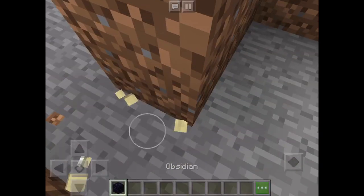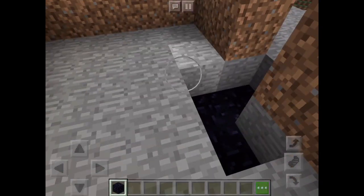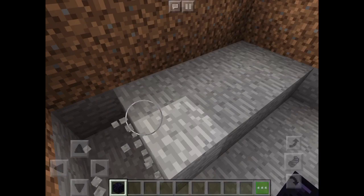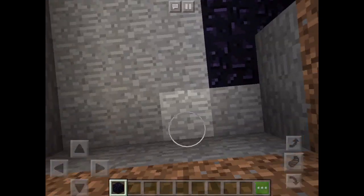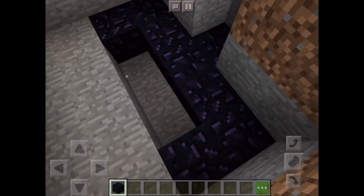The first thing you can do is just dig down a bit and add some obsidian layers so people can't just try to dig into your base. Unless they have a diamond pickaxe, they can't really get into your base, which is really cool, really easy, and really simple.